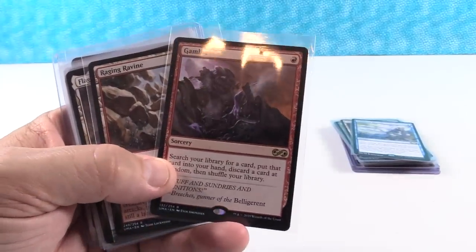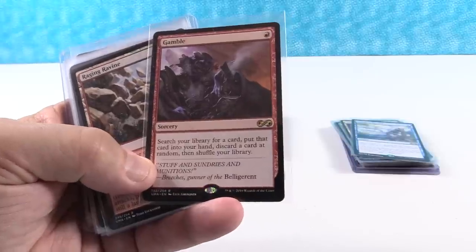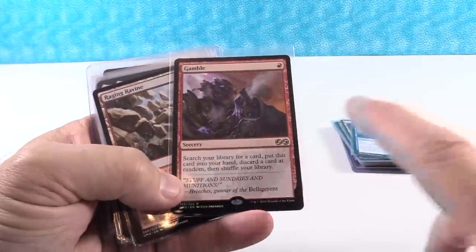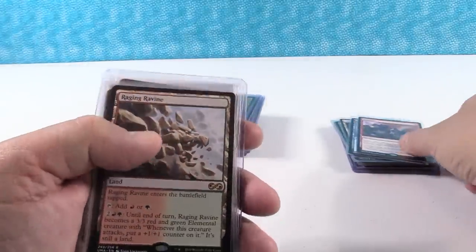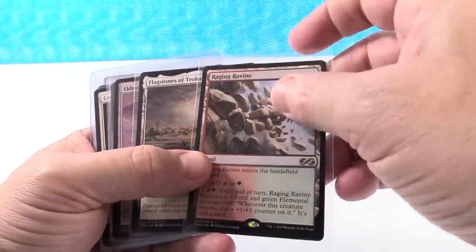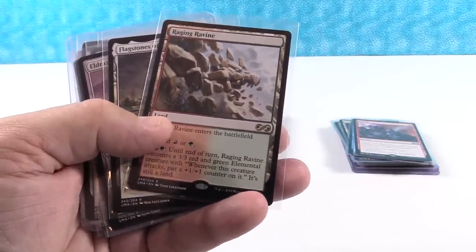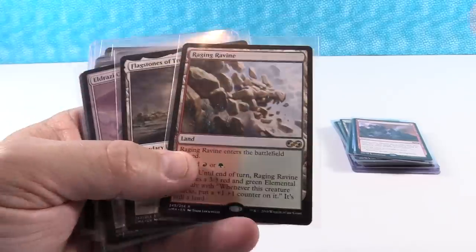Gamble is a card that has really come down in value, sitting at about $3 right now. I see this going to about $8. For a single red mana: search your library for a card, put it in your hand, discard a card at random. The randomness factor is what scares people away, but it's costed very well. On a side note, sealed box product has really gone up in price this week — the lowest you can get a sealed box with box toppers on TCG Player is $340 before sales tax; on eBay, $350-360.